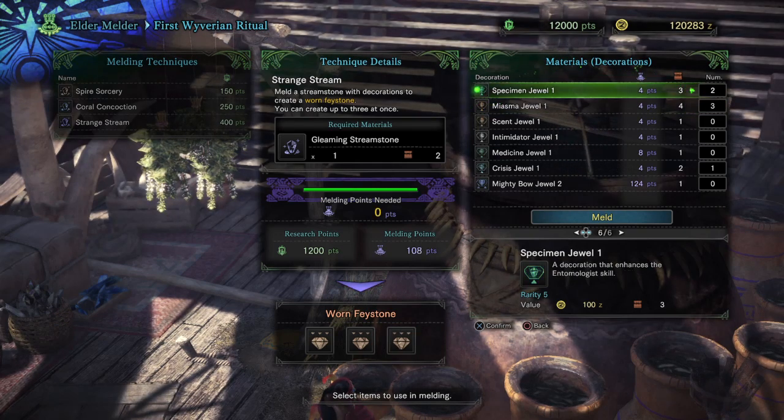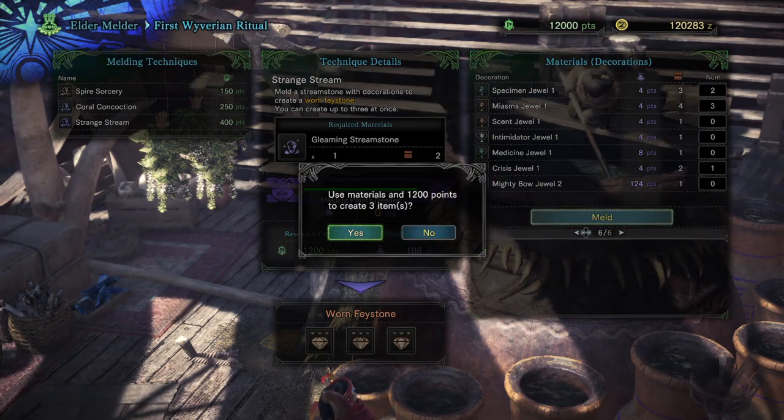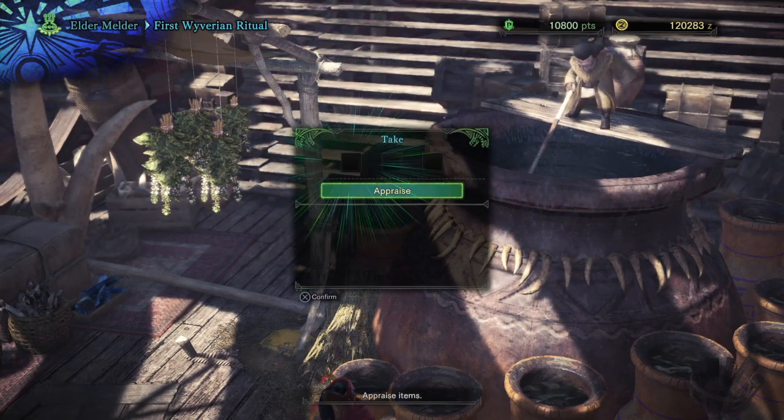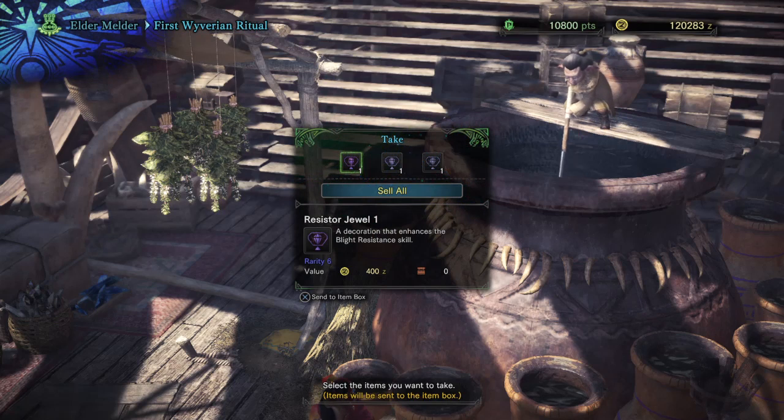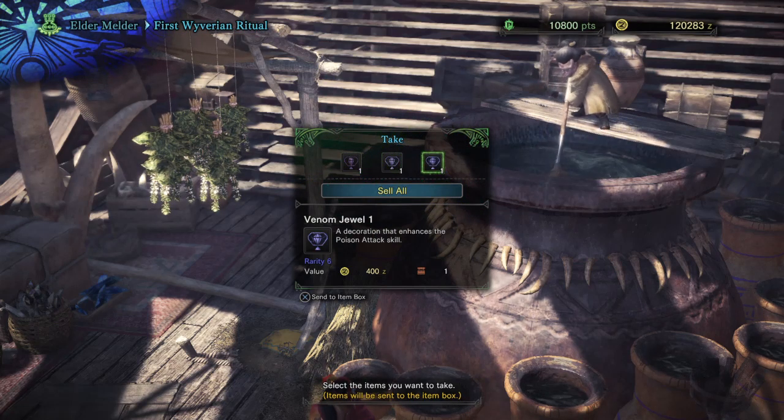Also one thing you need to remember — to make good use of this you need to have stream stones on you, especially the gleaming stream stones that you can get from defeating tempered elder dragons. At the same time, you can also use this event as a quick way to get zeny if you're ever low.